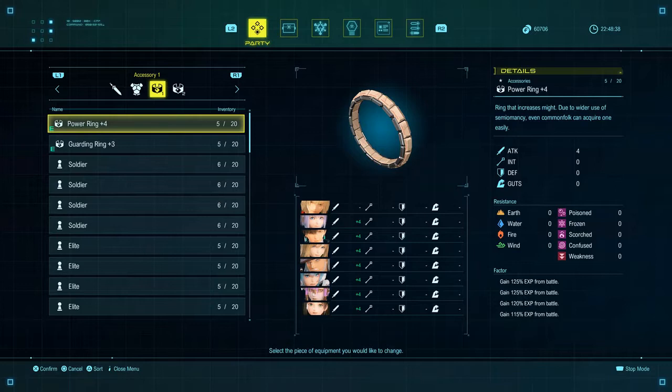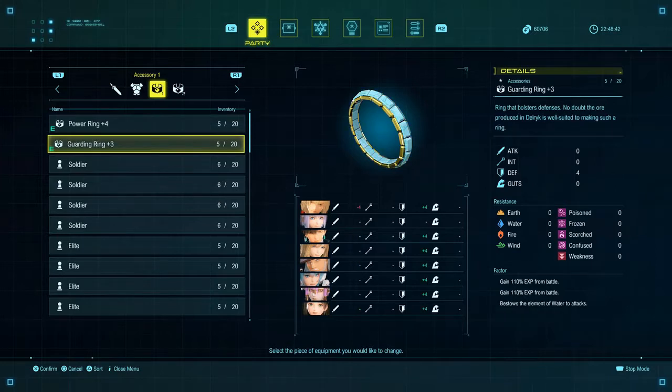Now moving on to the Guardian Reign Plus Three, which only has two EXP boosters and one other enchantment. But you don't have to worry about that since I was going to use only those six EXP boosting enchantments. Now I'll be showing you this build in action.